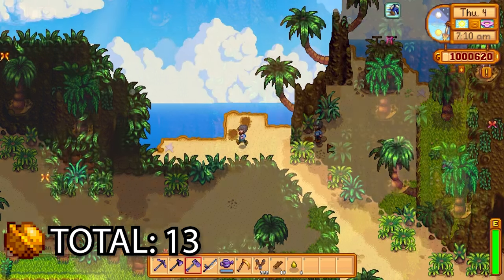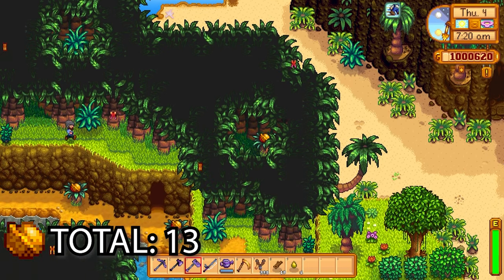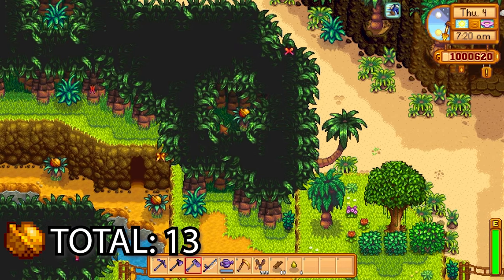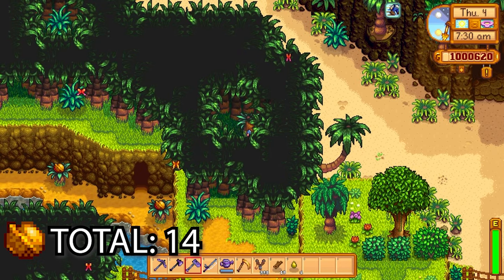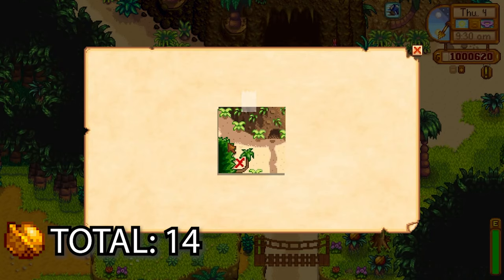There's another easy golden walnut. The next one requires you to go to another secret passage here — just swing around to the left, then go right, and you can get this one from a bush. That gives us a nice total of 14 golden walnuts so far — easy peasy pumpkin squeezy.